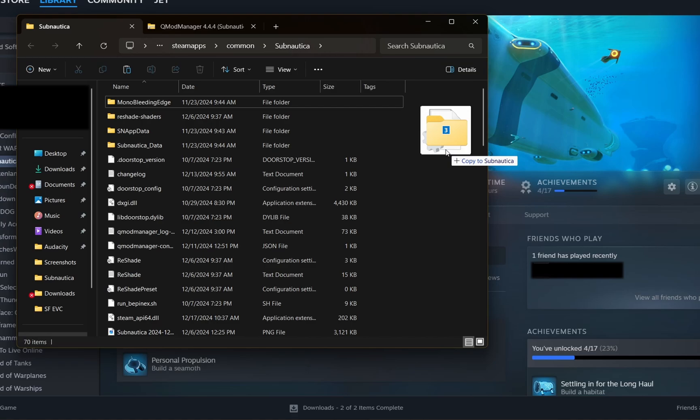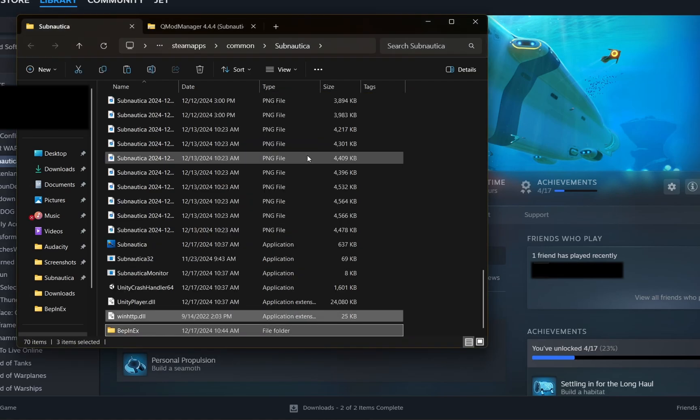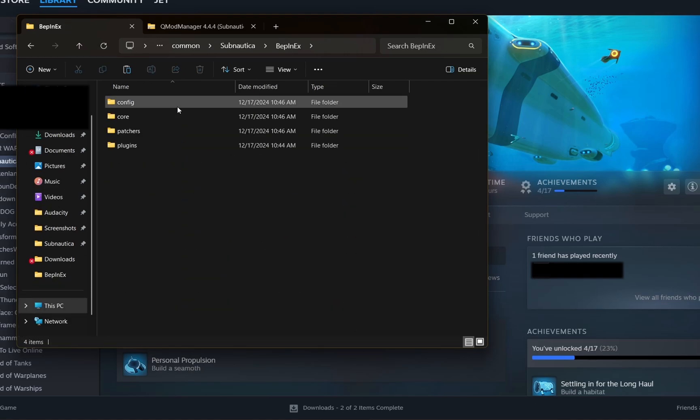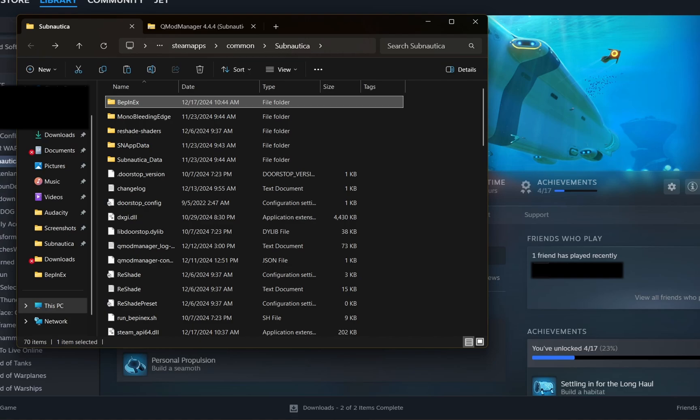When it says 'Copies to Subnautica' you can let go and they'll copy in. When it asks Replace or Skip Files it'll say the destination has files with the same name — just hit Replace the Files in the Destination. It'll replace duplicate files with the Legacy files. Now we have BepInEx installed, and when you click on it you'll see the Plugins section with QMod Manager. Unlike with 2.0 Subnautica, we're not really going to do anything with the Plugins section or BepInEx files — they're just going to sit there.